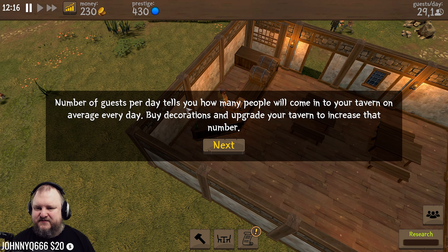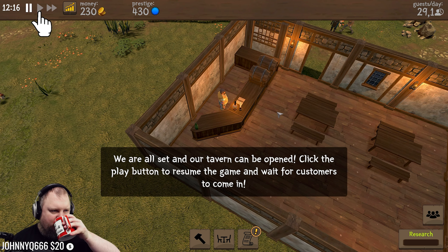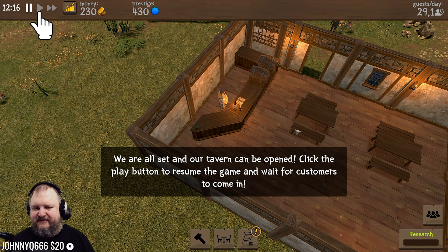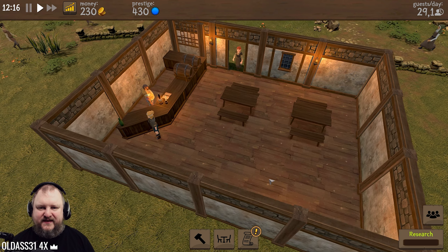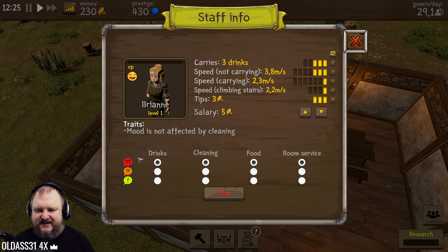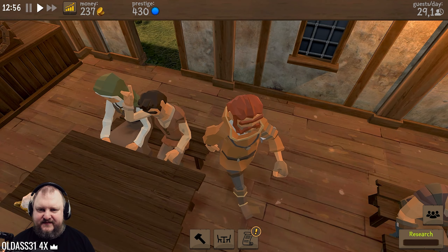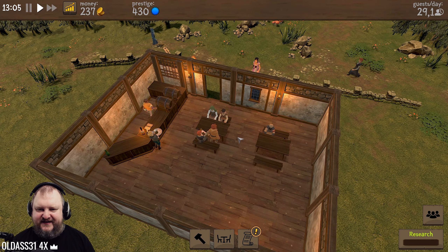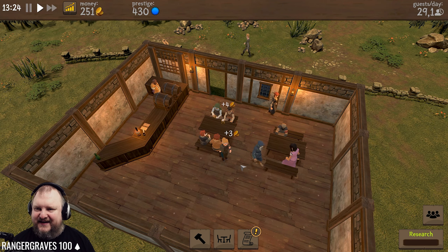We're all set - our tavern can be opened. Click the play button to resume the game and wait for customers. We're open for business! Watch out if there's enough space - if all seats are taken, buy more tables and benches. Good luck. We got people coming in. The waitress is high priority apparently. People are playing - hello! These guys are going hard. We're making money! We're actually cashing in the tip. 251 gold - that's two waters.